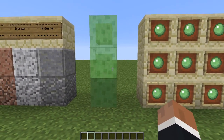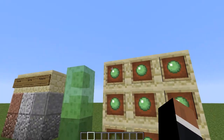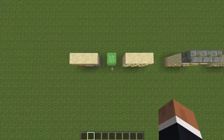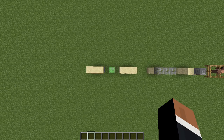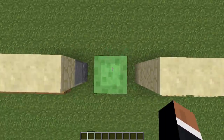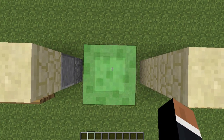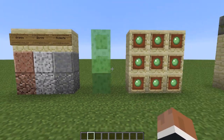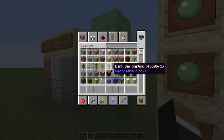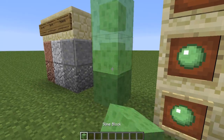The next block is sweet. If you get nine slime balls and put them in a crafting table, you get this. It's like a trampoline — pretty awesome. The first time you land, you're gonna jump the highest, and then every time after that you're just gonna keep going down, you're not gonna jump as high. It's called a slime block, and that's cool.